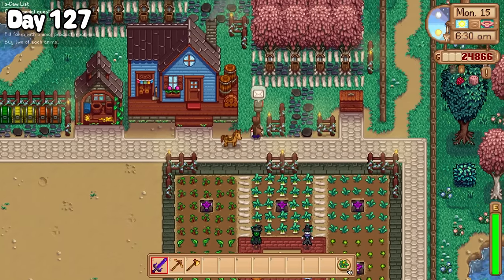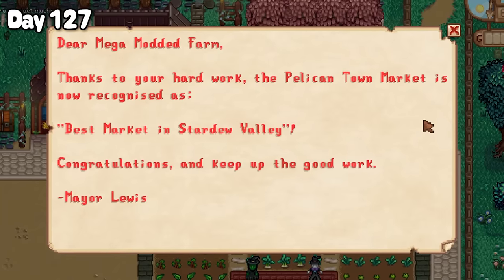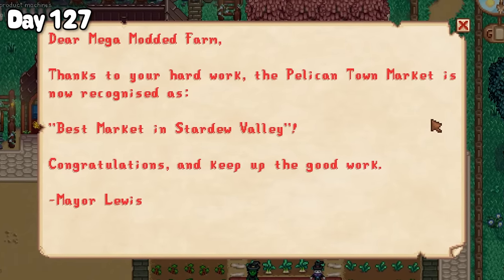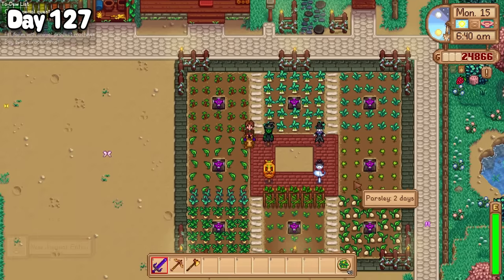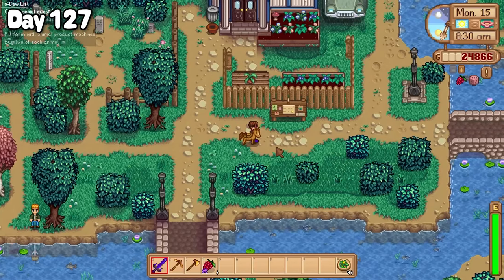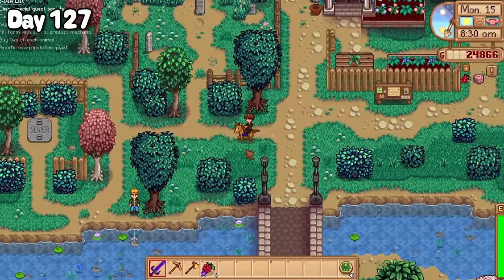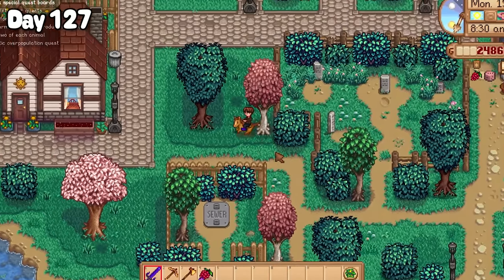It turns out all of that hard work at the market days had paid off on day 127, as we were now recognised as the best market in Stardew Valley. And now we were aiming for the best market in the Fern Girl Republic. After attending to some morning chores, Dusty and I passed by the special quest board and I accepted Demetrius' aquatic overpopulation quest. However that would have to wait because I had more important matters to deal with — picking salmon berries.